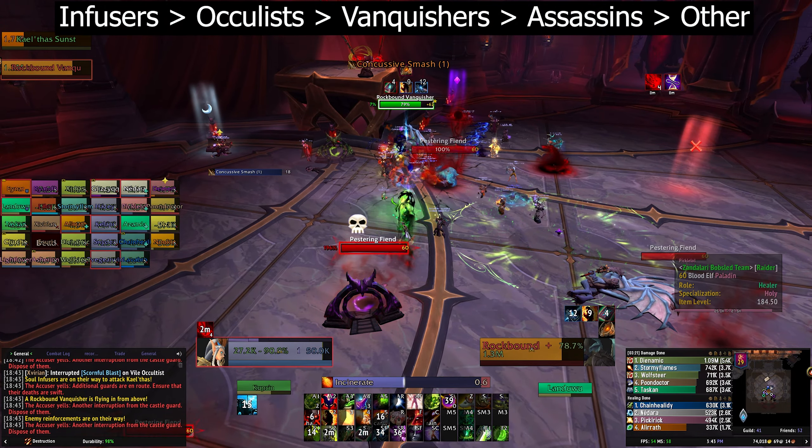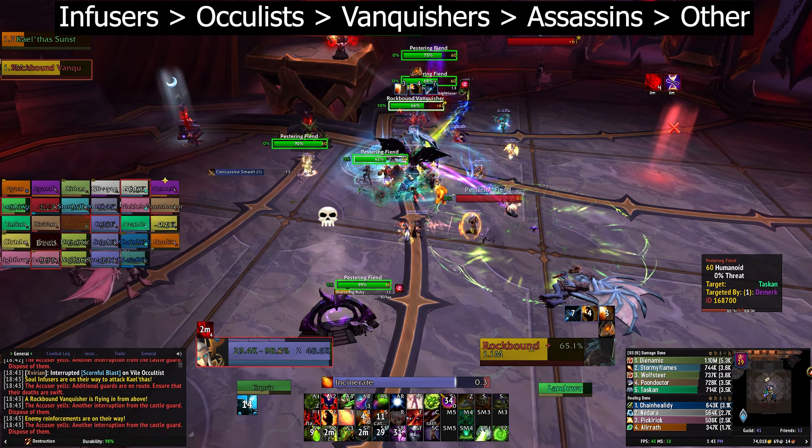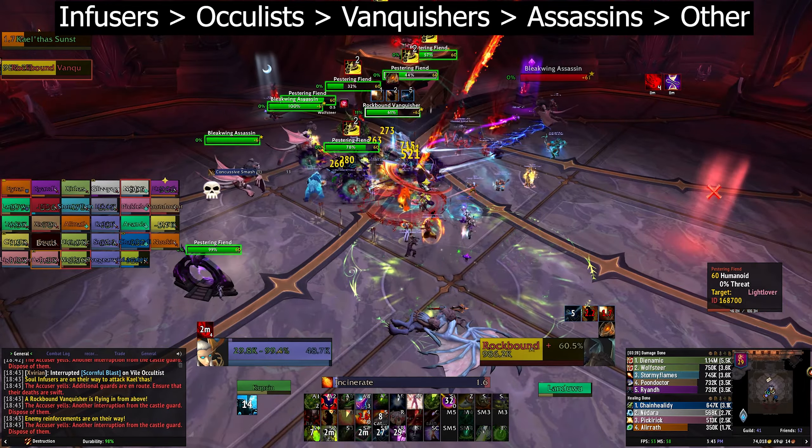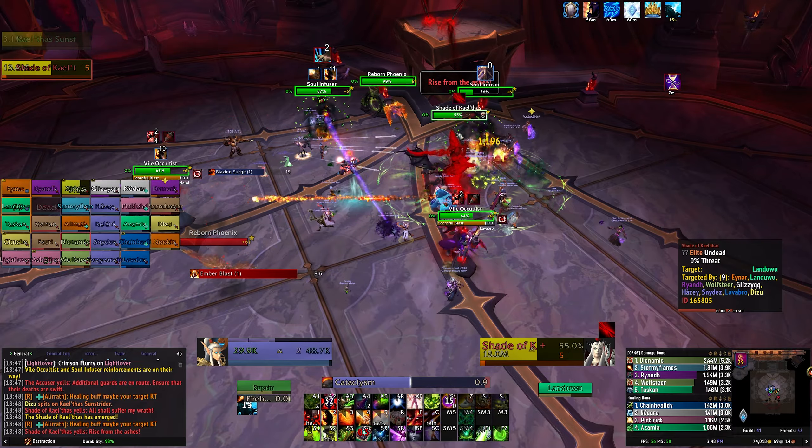Your kill order for adds should be: Soul Infusers first, then Vile Oculists, then Rockbound Vanquishers, then Bleakwing Assassins. Pestering Fiends will probably die to passive AOE.